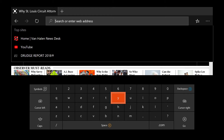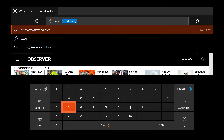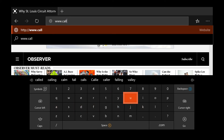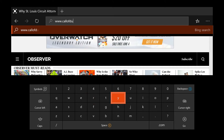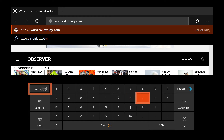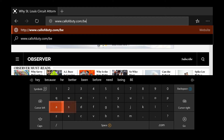All you've got to do is go to www.callofduty.com/beta. You can do this on any device that has a web browser. Then you'll want to hit Start.